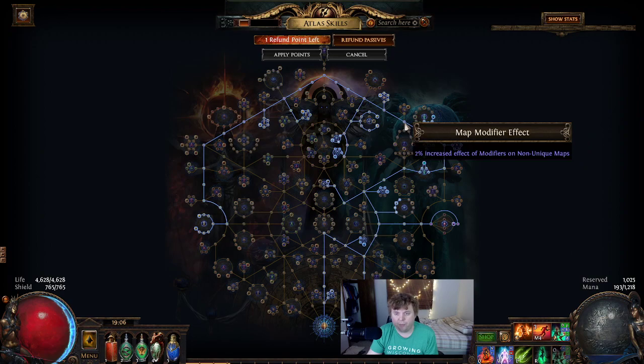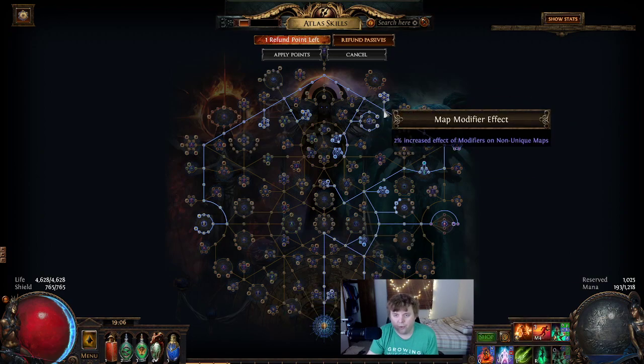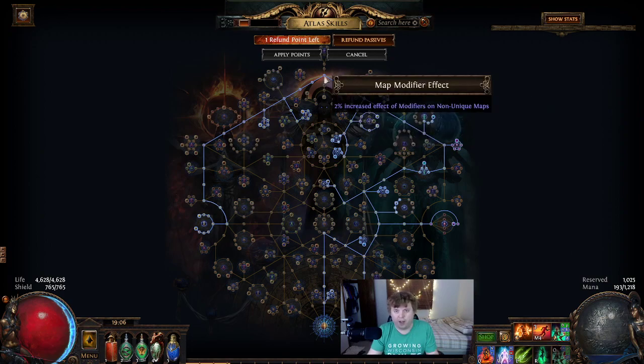The most important thing is we're running along the top because these travel nodes up here are way more valuable than the ones down below. They read 'two percent increased effect of modifiers on non-unique maps' — that means increased quant, increased pack size, increased rarity on every note, and it just adds up. It's more important than the stuff we were skipping, since we don't super care about map drops anymore.